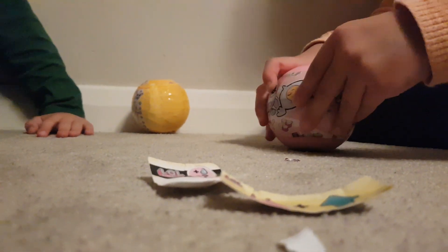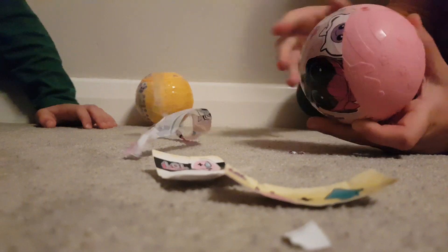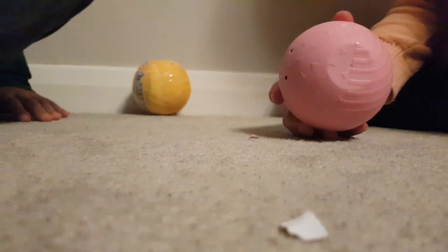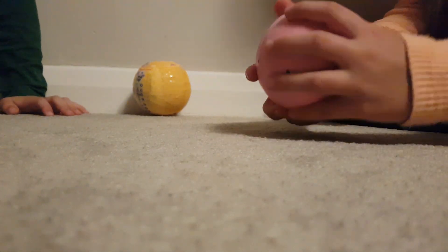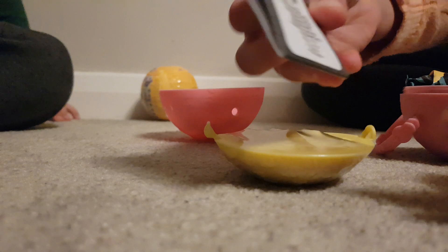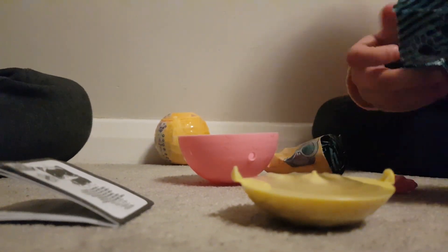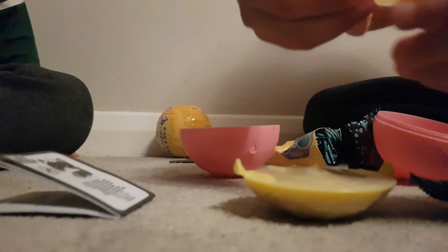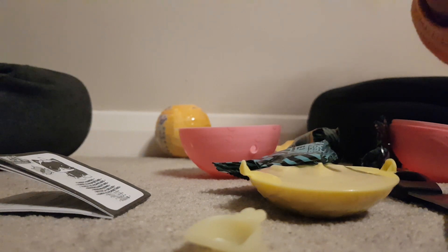Now we're going to open the last one — I heard it'd be the angel one, okay maybe. So now we're going to crack it open. We have a yellow sand pot and a guide, and we have some surprises. I think that is a pooper scooper — yes, it's probably the pooper scooper. We've got a bunny pooper scooper. We got some glasses and a collar.